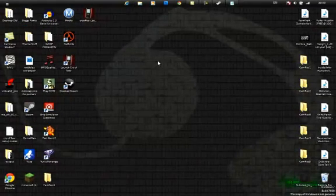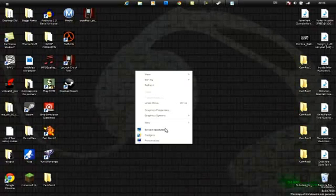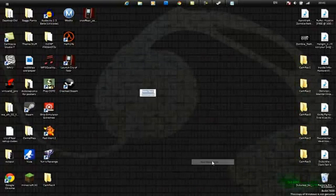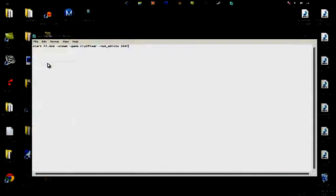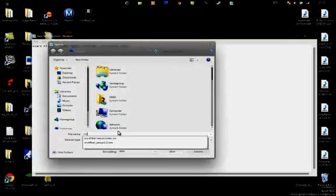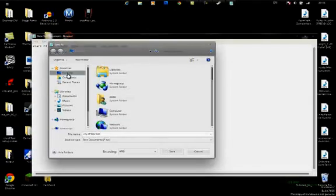Now you need to make a batch file. Right-click on the desktop or open Notepad via Start > Accessories, and create a new text document. In Notepad, type exactly: start hl.exe -steam -game cryfear -nomadic — this will also be in the description so you can copy and paste it. Then go File > Save As, name it cryfear.bat, save it to the desktop, and hit Save.